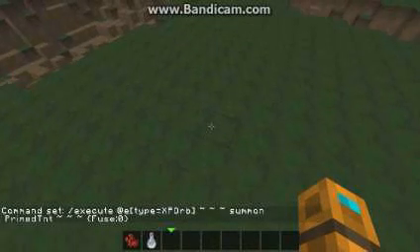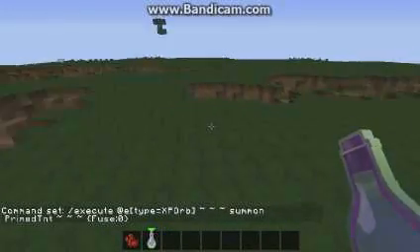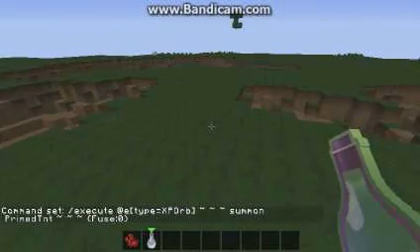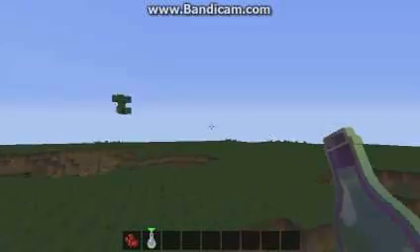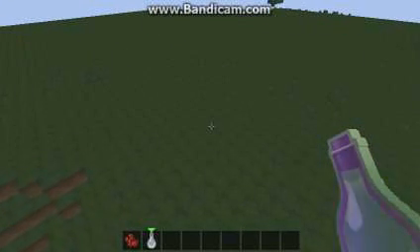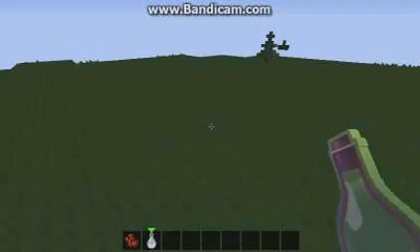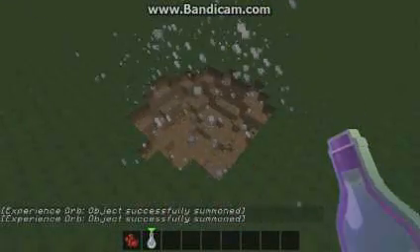So, this is more on the throwable bombs side, because as you know, grenades, when they hit the ground, they just blow up after a certain amount of time. This — when it hits the ground, it will blow up. Now, look at this. Sorry to mention now, but it only works in 1.8. So, ready? Ready? This is epic.